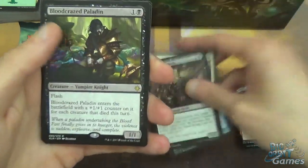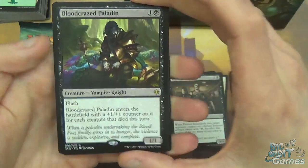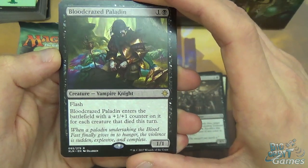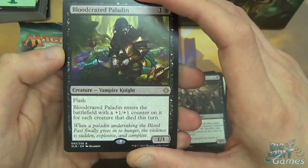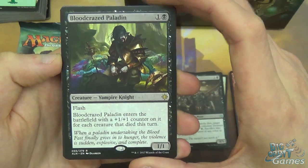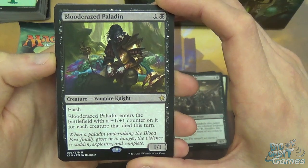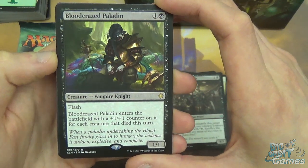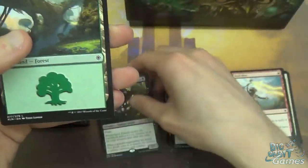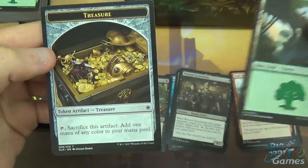Or into your graveyard if you want to cycle it. River Sneak and a Bloodcrazed Paladin as the rare - two mana 1/1 with Flash. When it enters the battlefield you get a +1/+1 counter for each creature that died this turn. So you can get some pretty good combos off if you want to trade your stuff in and then flash this in and make it big. And we have a land and a treasure token.